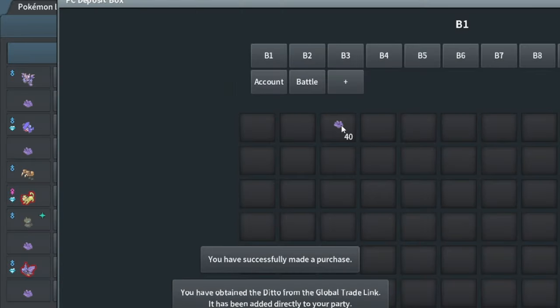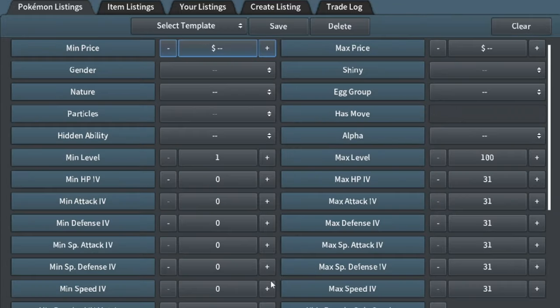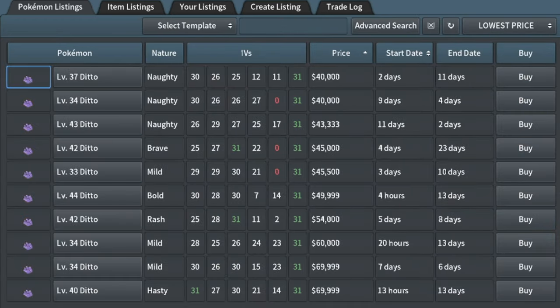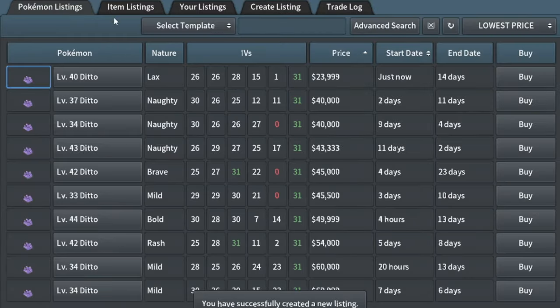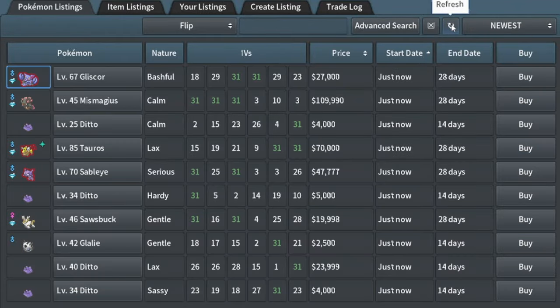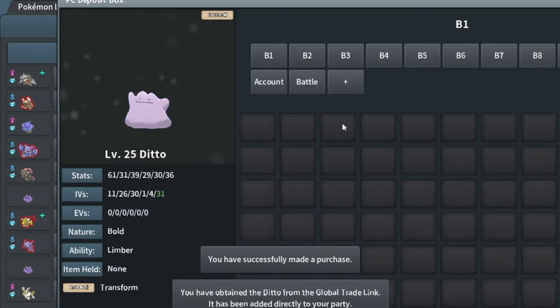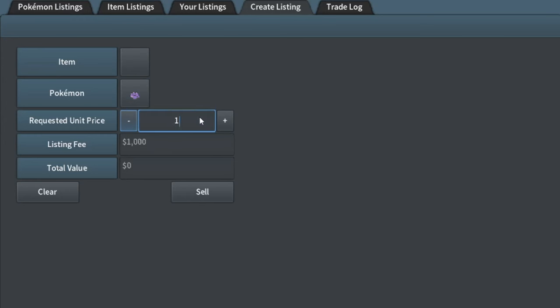I picked up this Ditto — it's pretty decent. 31 speed with 25 in all those stats. I got it for like 8k, so it should go for more than that. Ditto... 40k? That doesn't sell for that much. I'll put it up for 23k. Then I picked up another Ditto with 31 speed and 30 in defense — goes for 14k.